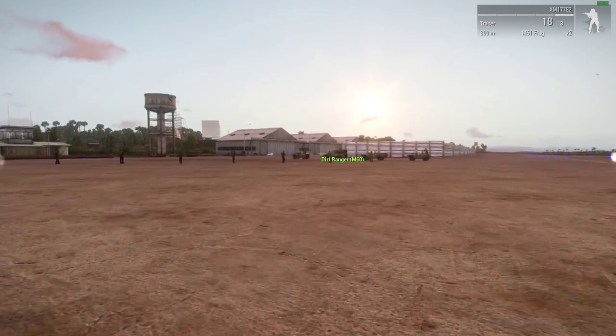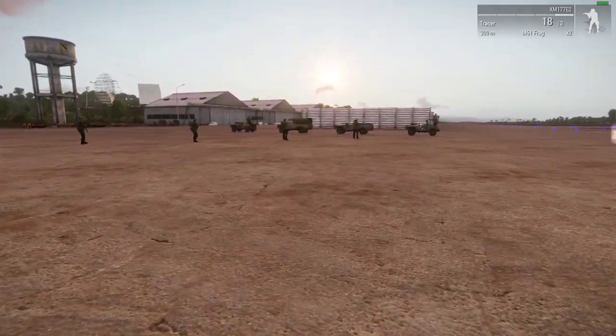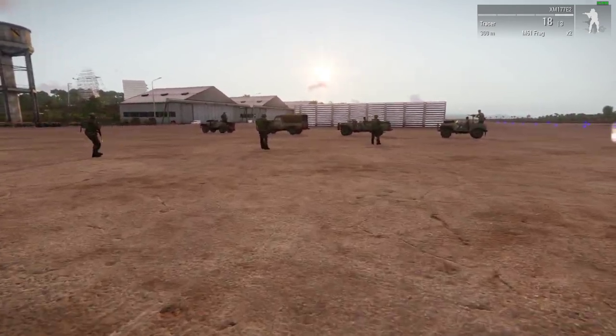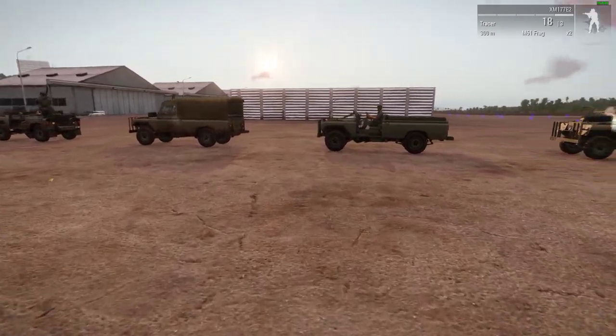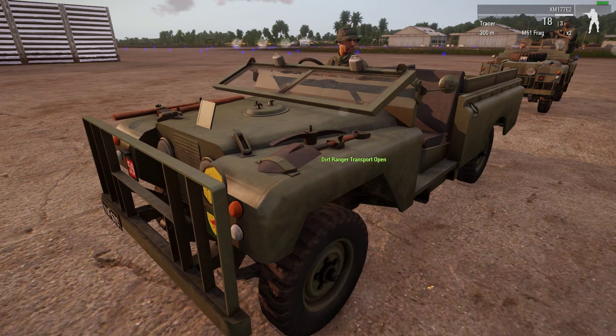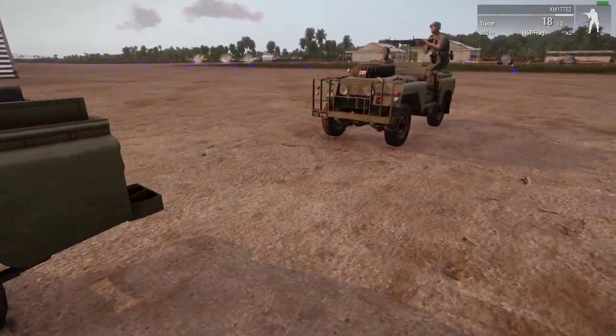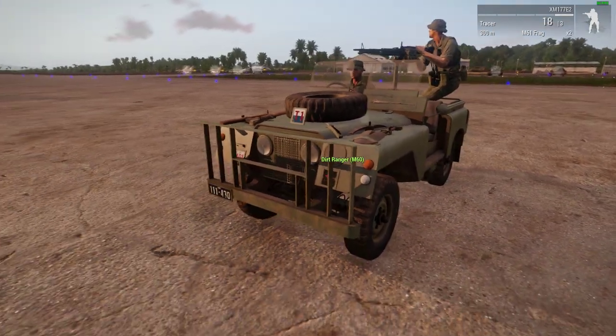If we sprint over here past these Marines we should be able to see the Australian Land Rover. These are really cool — they might be reminiscent of a long-range desert group vehicle from World War II, like the SAS used — like the Pink Panther.